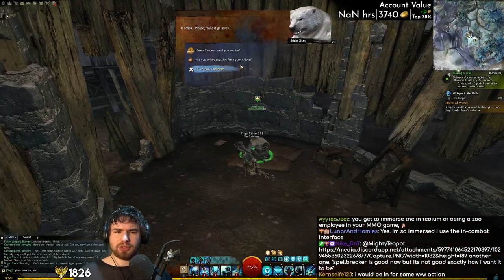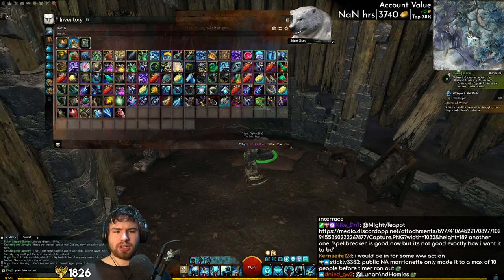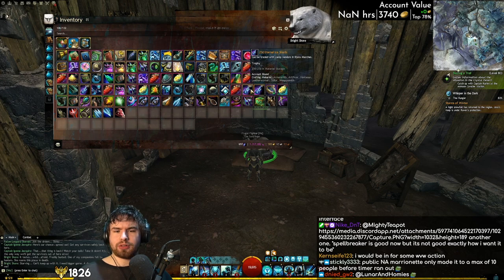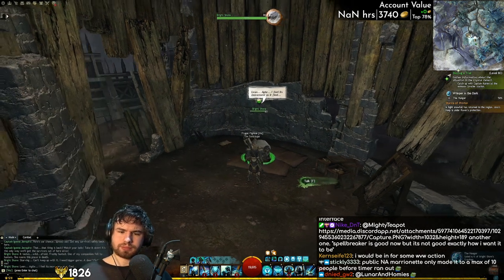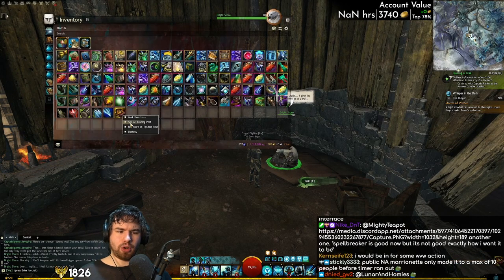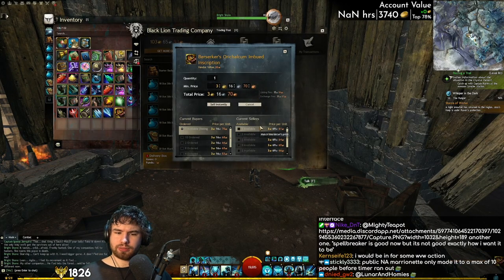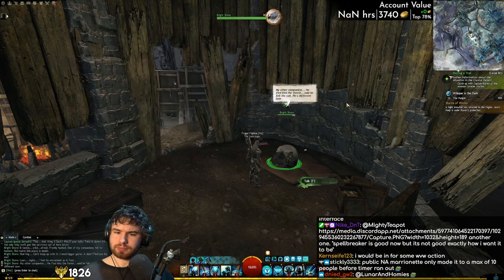We're going to be doing strike missions so much that eternal ice shards are absolutely fine. We even get some free gold — three gold! The bear says it felt the call; it's different now. It's growing. It needs something stronger.